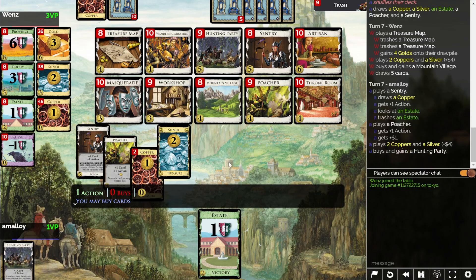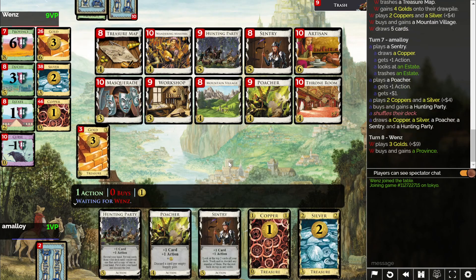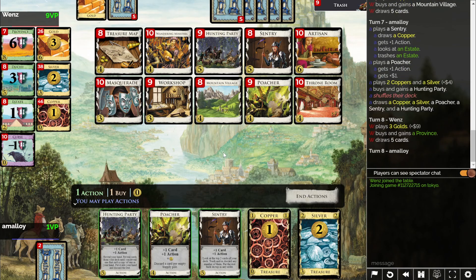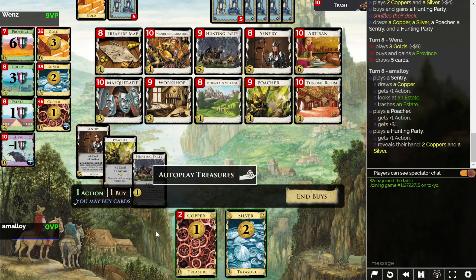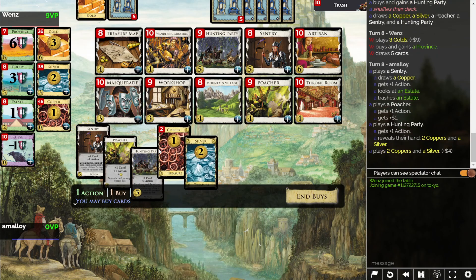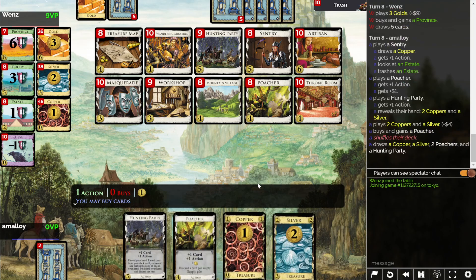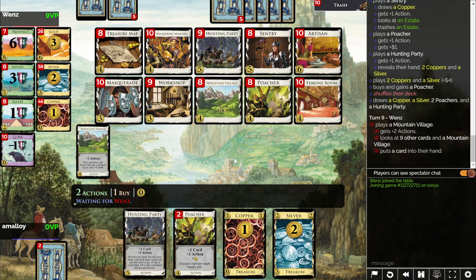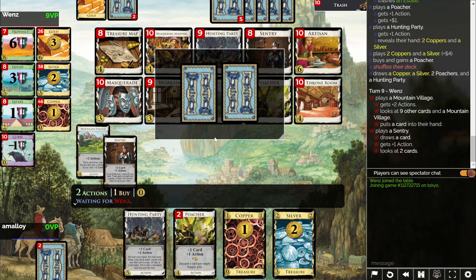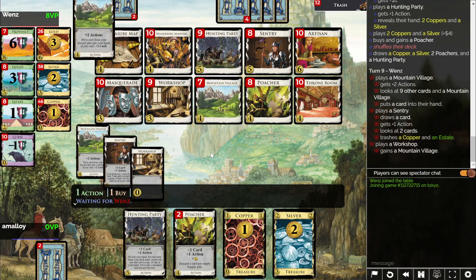If I just add gold, I can start provincing with enough Hunting Parties. I still have one estate — let's try and get rid of that. Nailed it. I guess Hunting Party kind of sucks for me right now — I need more money. Give me a Poacher, and then with Poacher I can buy gold. I don't know, I think I might actually win this game, despite being atrocious. I think my opponent's plan is insane.